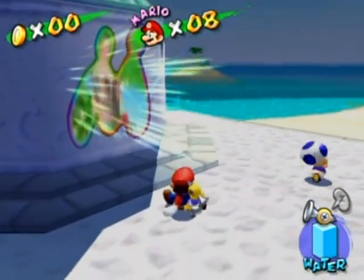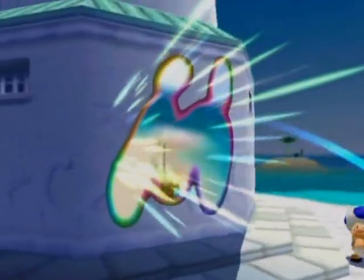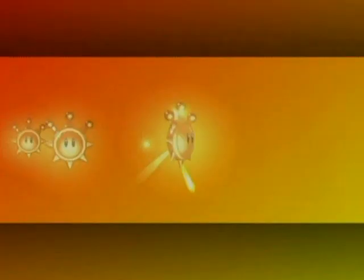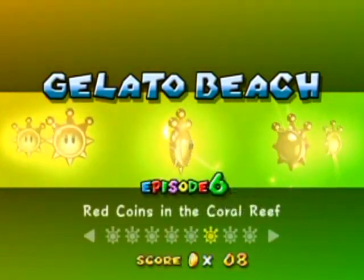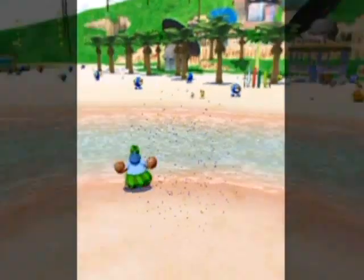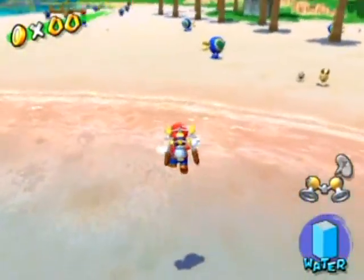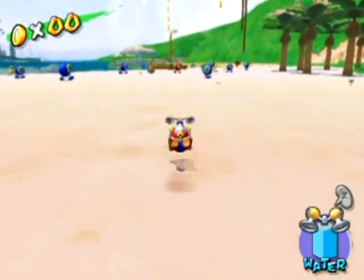Now it's time to do the shines for real. So let's go back to Delfino Plaza and reset the area. The first one I'm going to do is red coins in the sandcastle, which I can do just by selecting shine number one once again. It's one of those secret shines that you get in one of those special stages by going in them a second time. Now you'll notice in this level there is not another special stage — there's only the sandcastle one. The shine is hidden somewhere else that isn't in a special area. I'll show you where it is right after I do this shine.